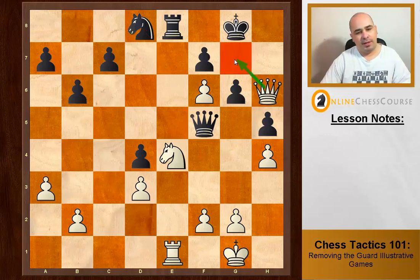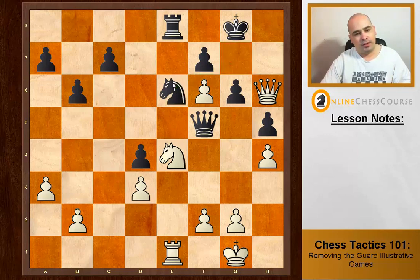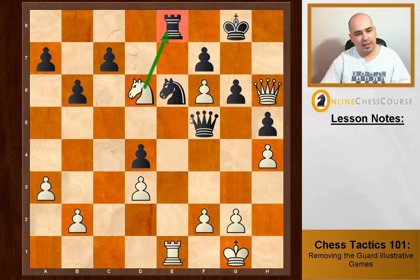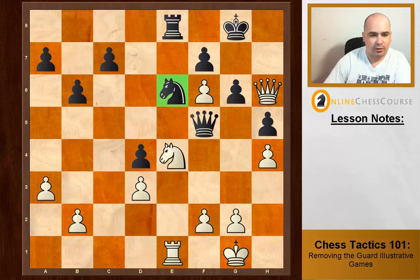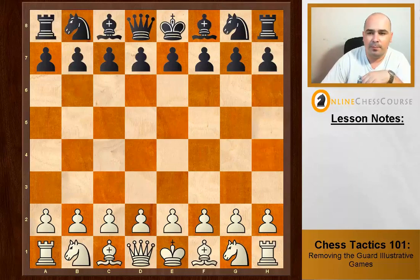Queen h6 — threatens mate on g7. Black goes knight e6, defending the g7 square. That knight is a key defender in this position. So Polugaevsky plays a very nice move: knight d6. He uses a fork — it attacks the rook and attacks the queen. The point is, if they take the knight, we can remove the guard of g7. How? Rook takes e6 — and then it's just hopeless; we simply mate on g7. That combination of queen h6, knight e6 response, knight d6 fork, takes, rook takes e6 — very nice. I recommend you go through those games over the board because they're very instructive.